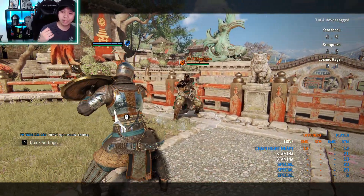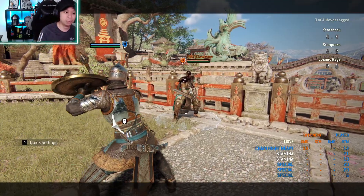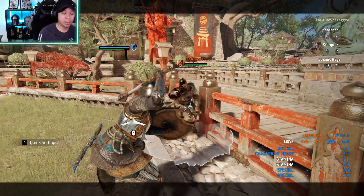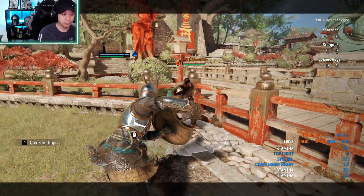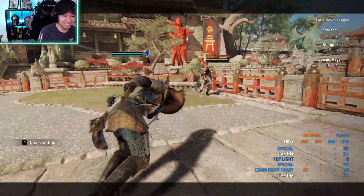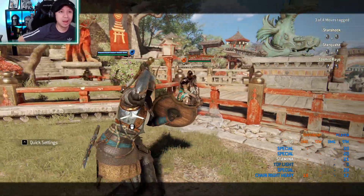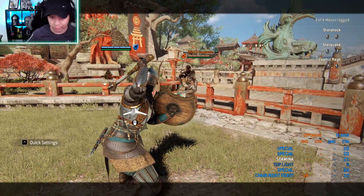Let's recap her main openers: right heavy finisher, neutral bash, Astro flip, and fleet foot. Those are her main openers that force your opponent into a reaction situation.